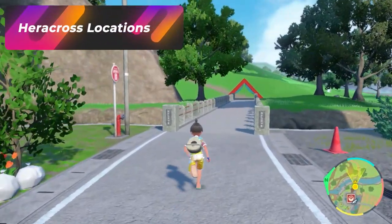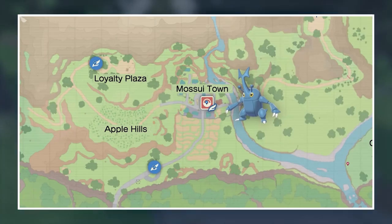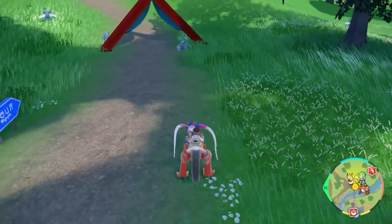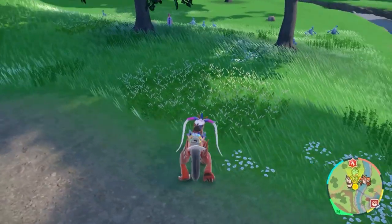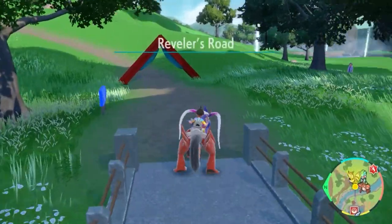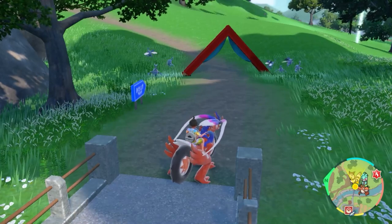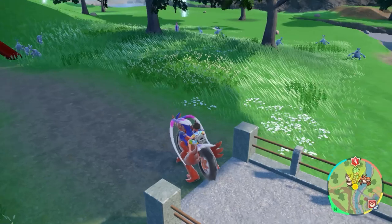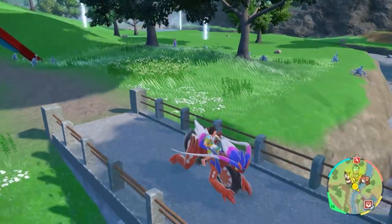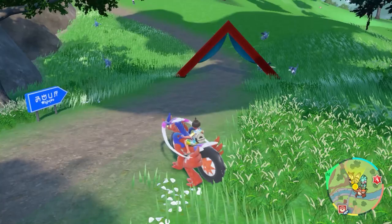If you have the Fighting sandwich — Heracross is a Bug/Fighting type. If you exit out of the east side of Mossui Town, you'll get town spawns for Heracross right outside to the right and left of the exit. With the Bug sandwich they only spawned at Bamboo Trees, but now Heracross spawns everywhere. Just head back into town and pop back out to constantly reset. Town spawns are the best and fastest method for Heracross, and you cannot miss the pink shiny. You'll likely get multiples, so use extras for trading. In and out of town and you're good to go.